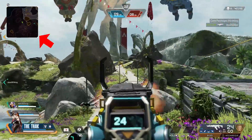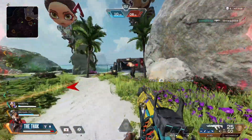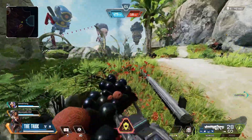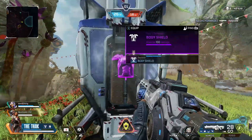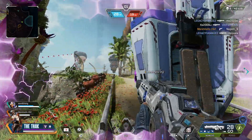You have a minimap to the top left where you can see yourself and your teammates, and if you have a scanning Legend who scans, enemies will also show up on that minimap. You can use your passive, tactical, and ultimate abilities with normal cooldown times throughout the game, including Lifeline's care package to get purple armour and give you that little edge, as blue is the standard armour you spawn into this game mode with.